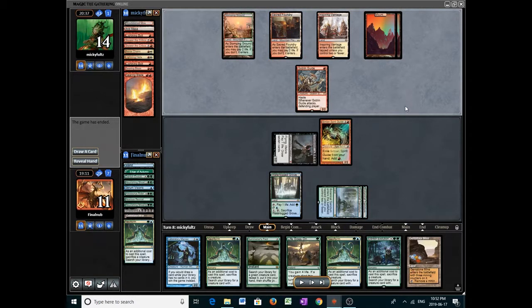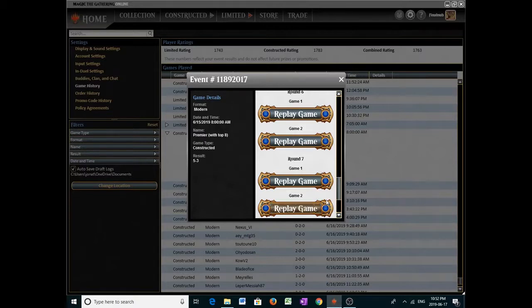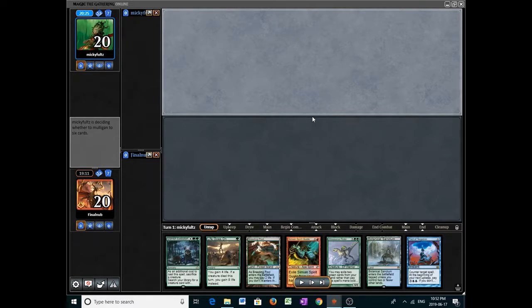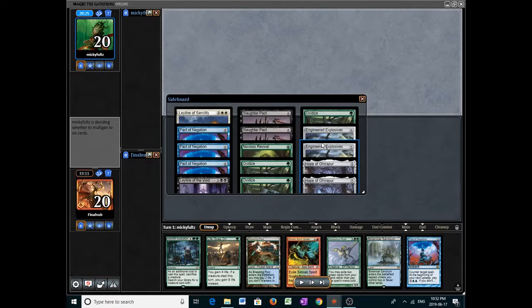That's game one — let's go to the sideboard for Burn. Welcome to game two of round seven. How I sideboard here: if you've played against Burn with Neoform or Grizzlebrand, you'll know that Skullcrack, Path to Exile, and sometimes Deflecting Palm are annoying. I like to keep in one Pact of Negation — if you start comboing off and draw seven, if they hit you with Skullcrack or Path to Exile, you can respond, draw seven more, chain life gain spells, and keep going. So I like having that one-of.